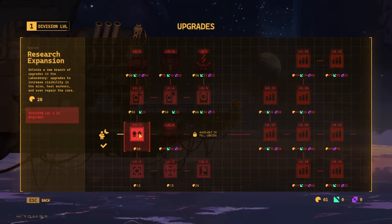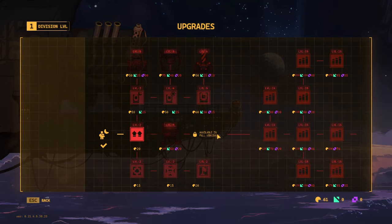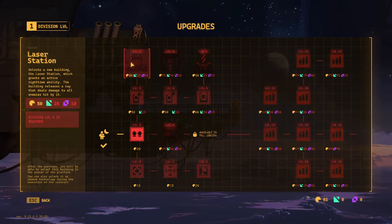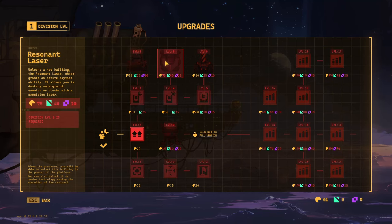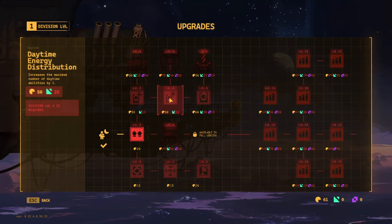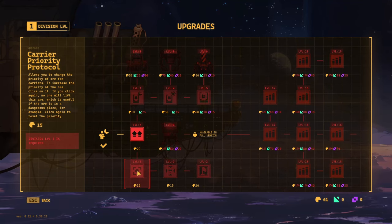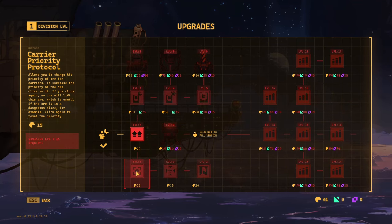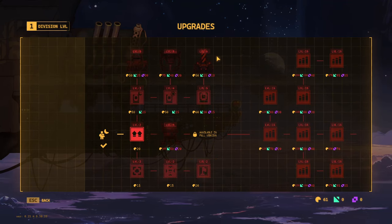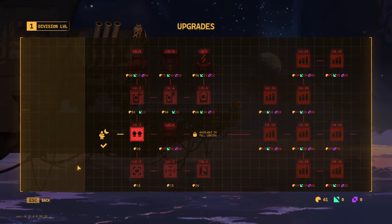So all those guards I had just wandering around the platform will actually help defend, which is nice. Unlocks a new branch of upgrades in the lab - upgrades to increase visibility in the mine, heal workers, and repair the core. Unlocks laser station, resonant laser, rail gun. This has some really interesting progression to it, and this is all a mystery to explore when the full game releases.